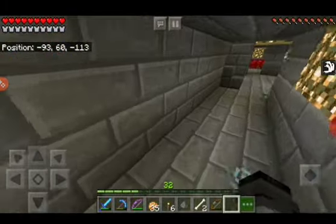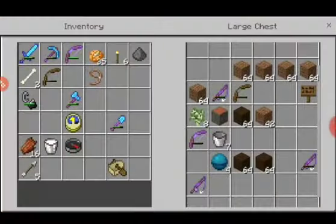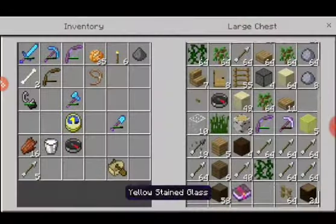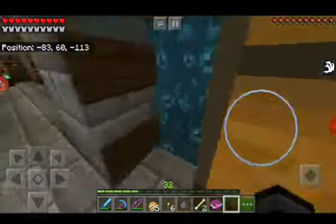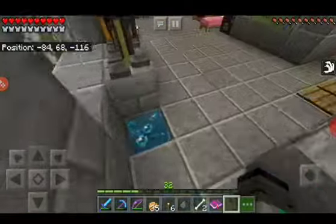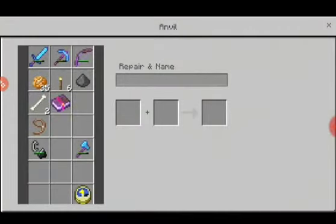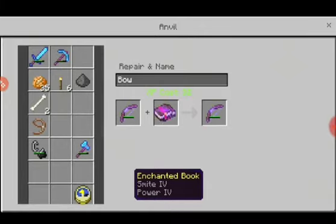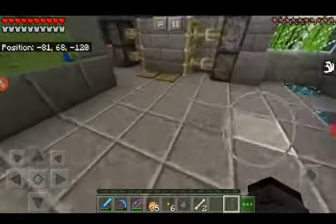Wait a minute — don't I have a Power Four book somewhere? Yeah, right here. Let me see if I can add that to my bow so I can give it Power Five, because it's already an OP bow. Oh, I can do it! There — now I do even more damage.